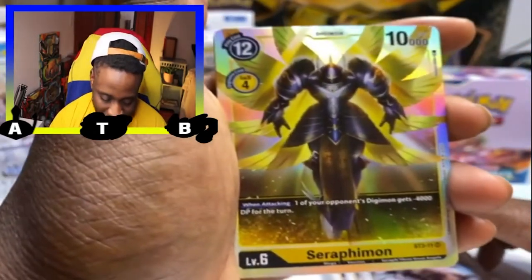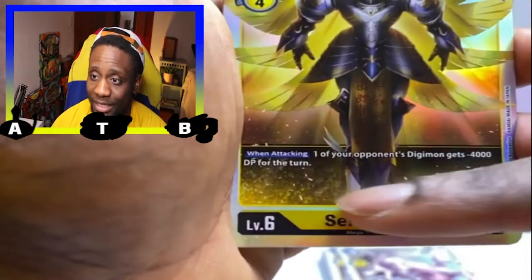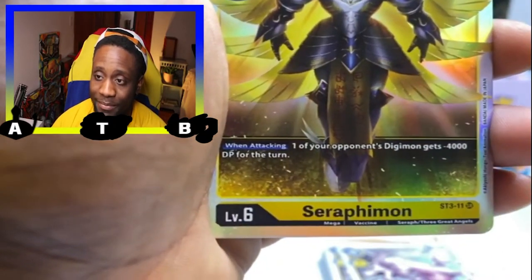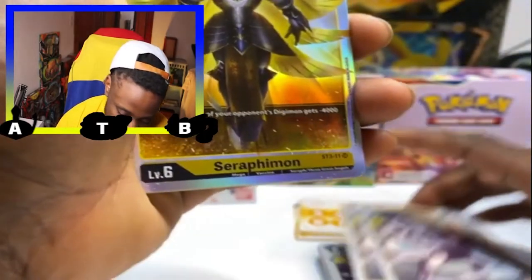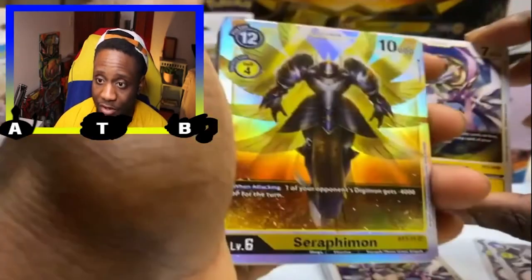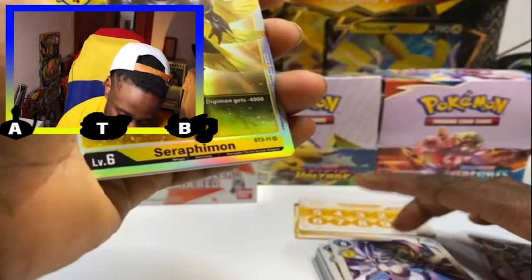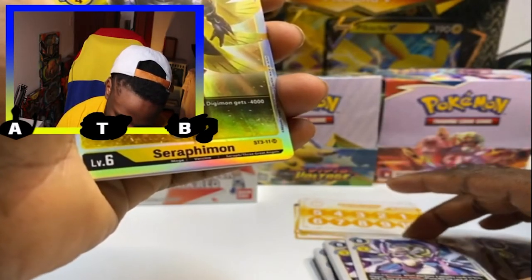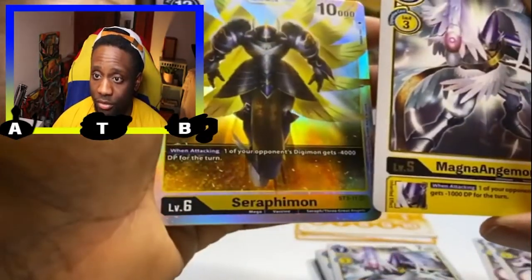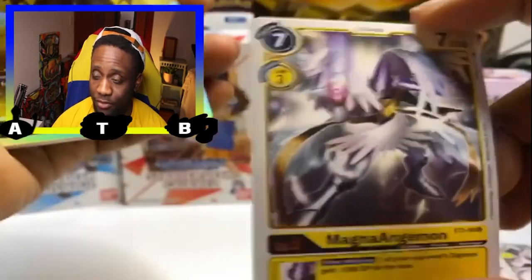Seraphimon — when attacking, one of your opponent's Digimon gets minus 4,000 DP for the turn. So if you DigiVolve Angewomon into Seraphimon but also keep MagnaAngemon in play, one Digimon gets minus 4,000 and another gets minus 1,000. You can see how it starts to stack — the DP reduction becomes really significant, limiting opponents' options quickly.